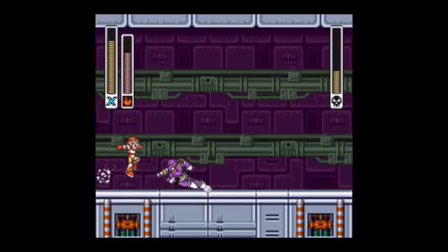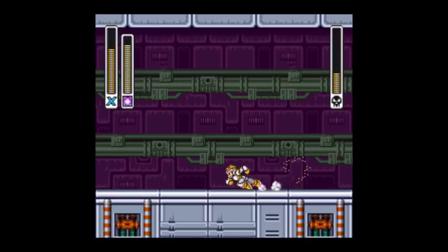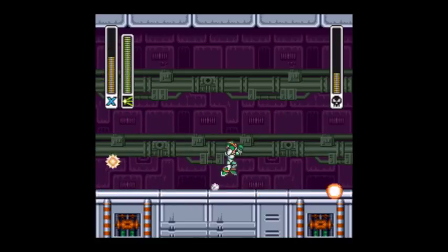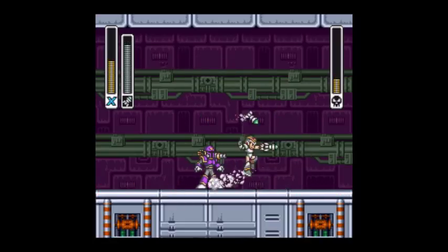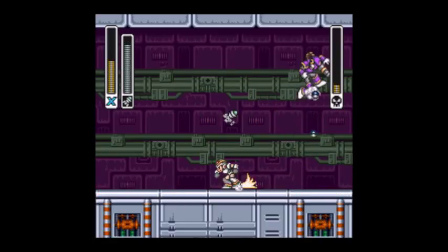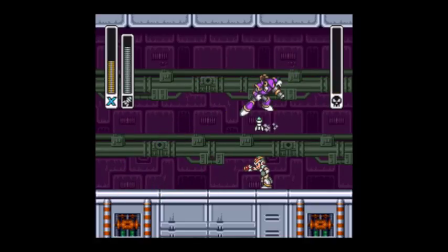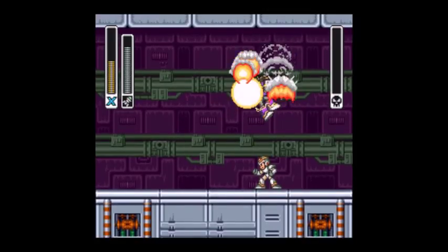I'm going to try to do the Homing Torpedo more. He'll try to dash at you, and he can also throw little bombs at the ground which spread, and if you get caught by those electric things it'll trap you until he hits you — so try not to get caught. Jump over those. And then we got him — Boba Fett is down!